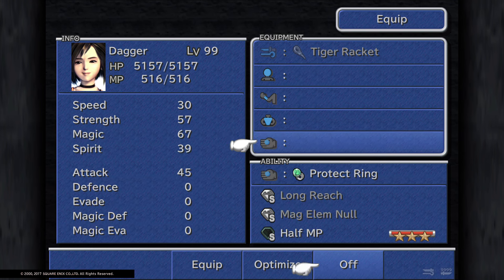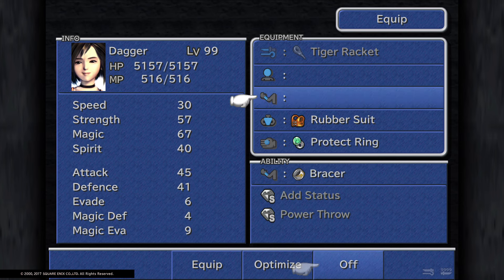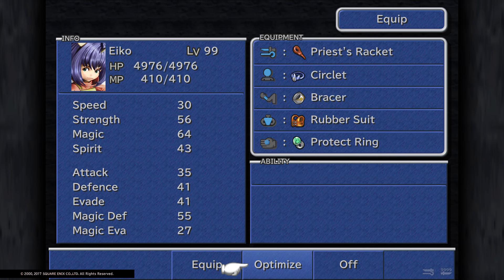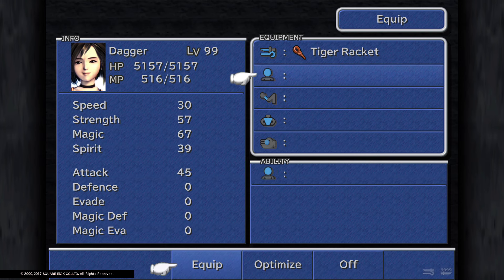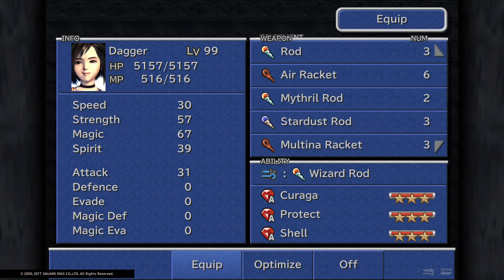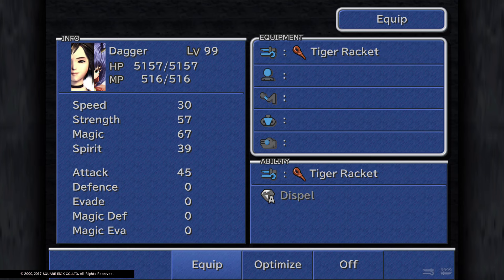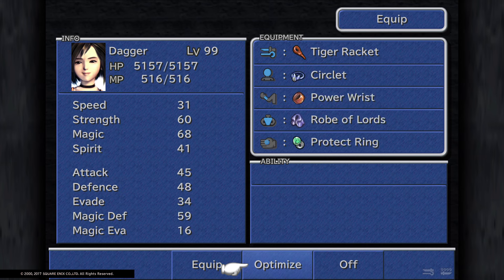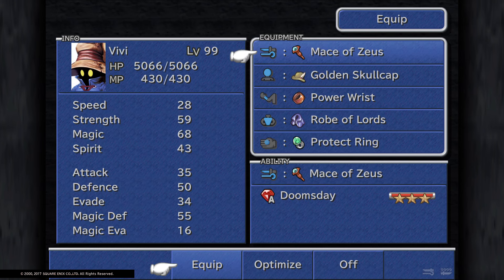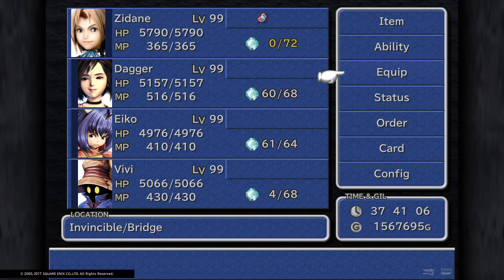Usually they share the best optimized equipment, which should be the Circlet, Bracer, Rubber Suit, and Protect Ring for both of them. What is different about both of them is they can both fight over the Tiger Racket — yep, they can both equip the Tiger Racket. If you're using this white mage setup it's best to use one or the other, since they'll all want that ultimate Tiger Racket. The second-best racket is around 35-36 attack power while Tiger Racket is 45.